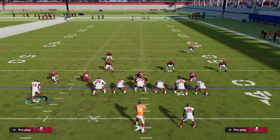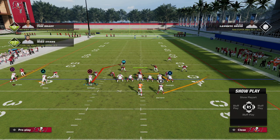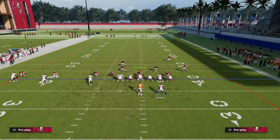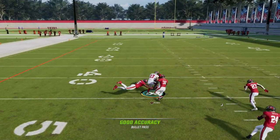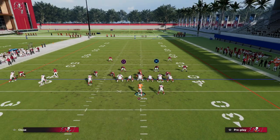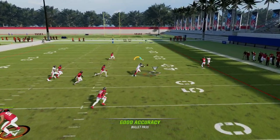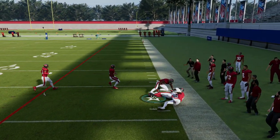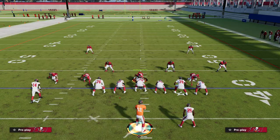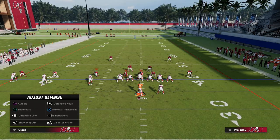One of the big issues in the current meta is trying to beat man coverage with three players — the running back, the tight end, and this guy — and opponents can user all of them. So when they start doing that, we want to hit the backside. Their user can't get over there unless he runs at the start of the play — and if he does run there, then we throw over here because we've out-leveraged him to the sideline. If they decide to send pressure, say a five-man blitz with man coverage across the board, their user will squat on the tight end route.